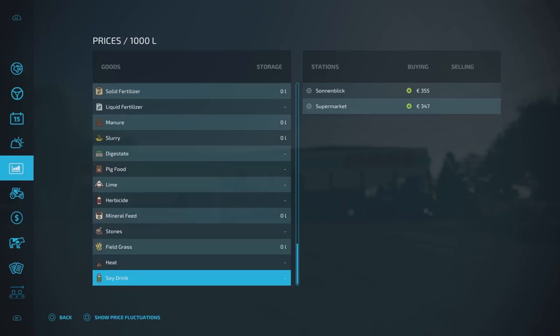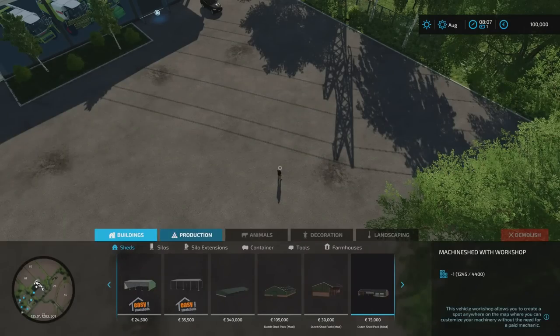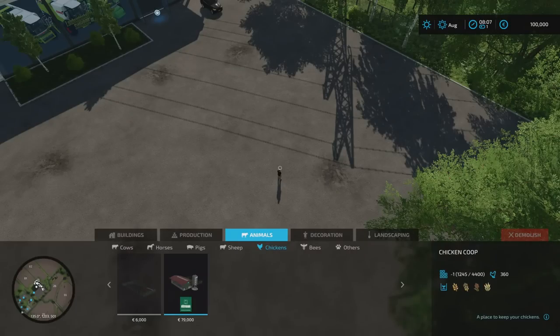We've also got heat and soy drink in the sales menu, but I've been around the map and looked at the production chains and I can't find what is producing soy drink that I can sell — which is a bit odd. The field grass you can also feed to your chickens, along with wheat, barley, and sorghum, as shown on the right-hand side — so something else you can use it for if you don't just want to sell it.